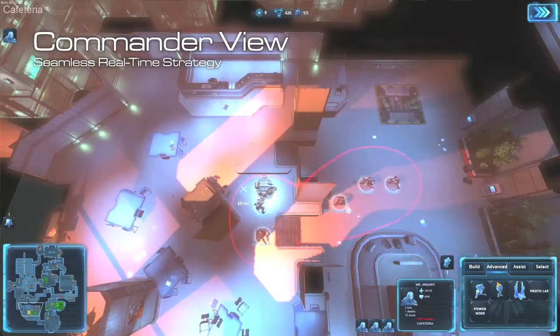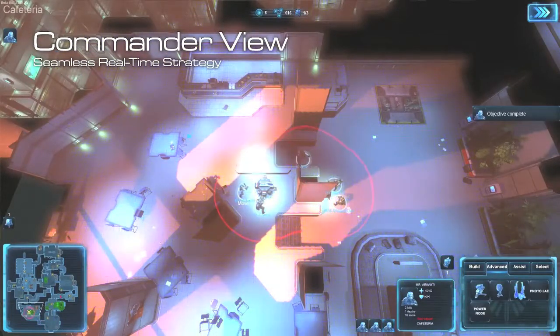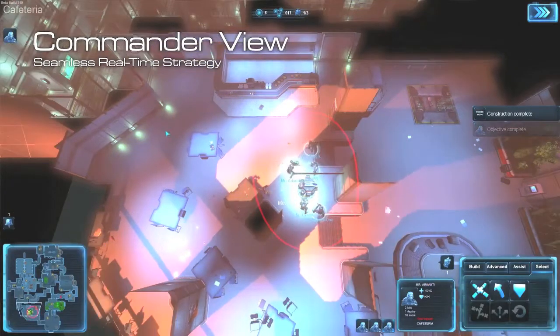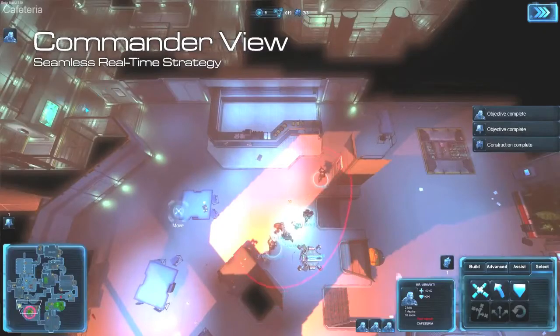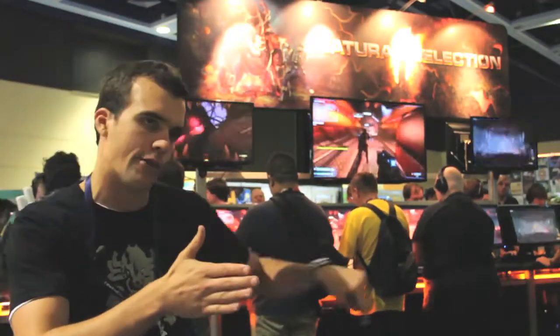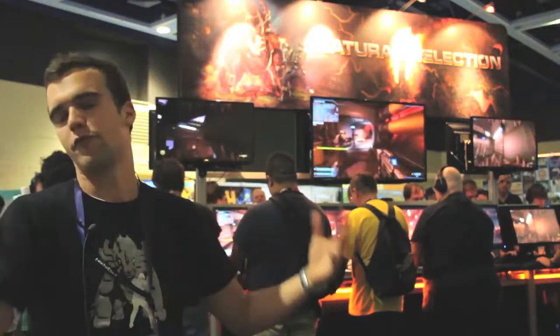Players have tactical freedom to choose their own weapons and choose where they go. If you receive an order from a commander, that's a waypoint — you might have a waypoint to go and attack that resource node. But you can say, I'm not going to go straight in through that door; I think it would be better to go around the back and assault it from there. You had the freedom to do it with a rifle or a shotgun or whatever.